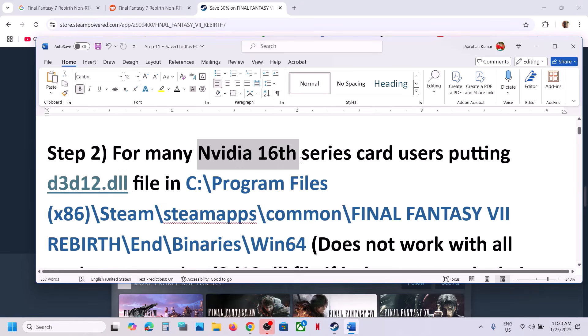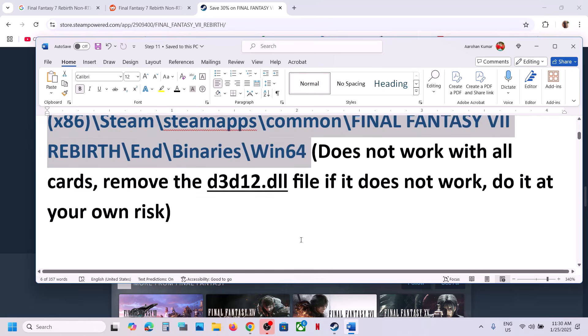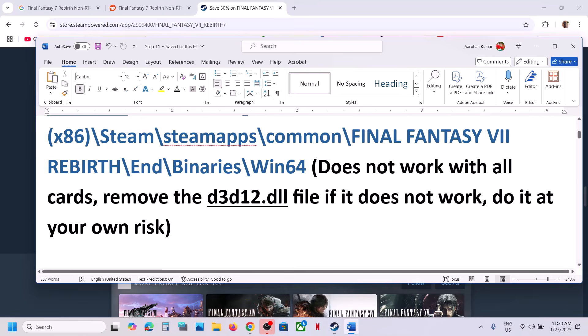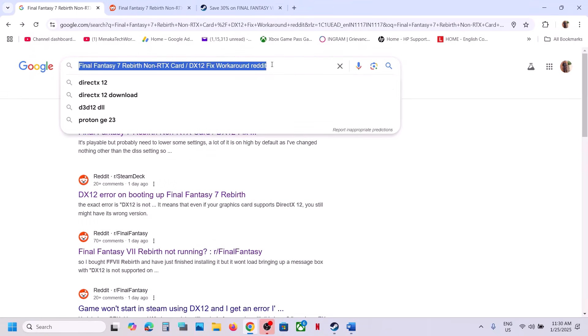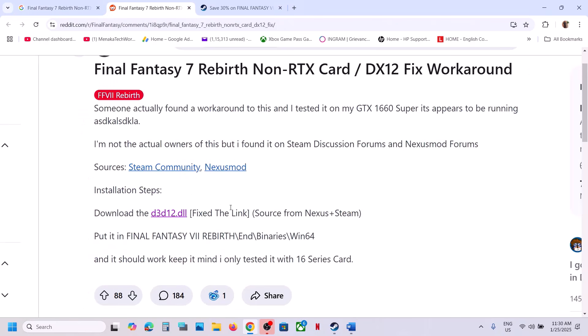For many NVIDIA 16 series card users, putting the D3D12.dll file in the game folder location has worked. It does not work with all cards, and if it does not work you can remove it — do this at your own risk. In Google, search for Final Fantasy 7 Rebirth along with Reddit, go to the Reddit website, and you can find the D3D12.dll fix for 16 series cards.